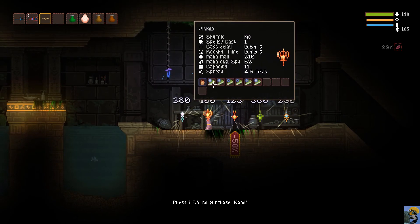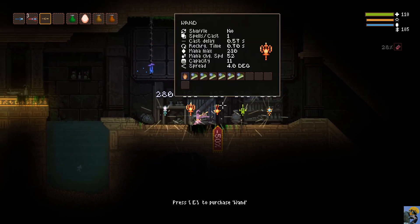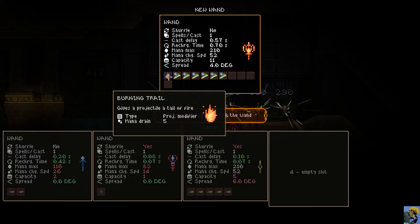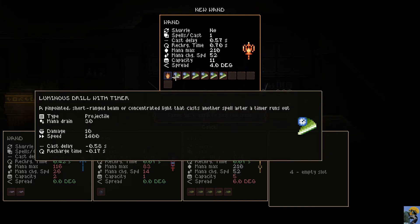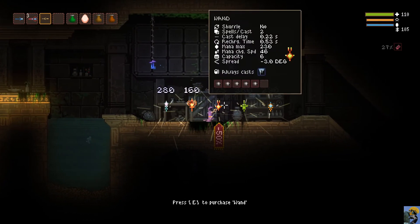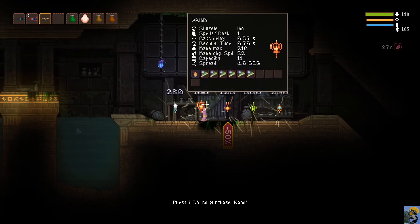One wand looks like it does a fireball, another does some kind of phase thing. I'm going to buy the more expensive one. Looking at it closely: luminous drill with timer - a pinpointed short-range beam of concentrated light that casts another spell after the time runs out. The other spell is burning trail, which gives a projectile a tail of fire. There's also a small teleporter bolt - a magical bolt that moves you wherever it ends up flying. That seems like a lot of fun.